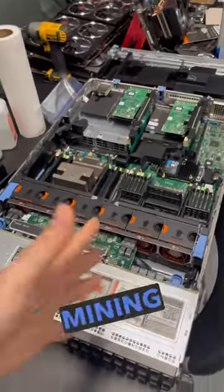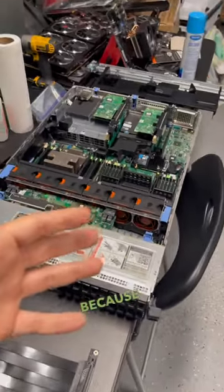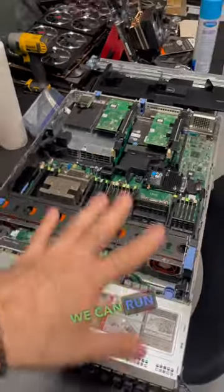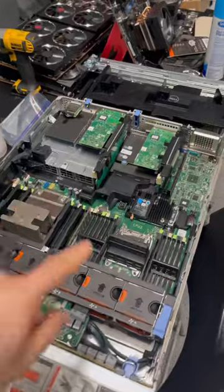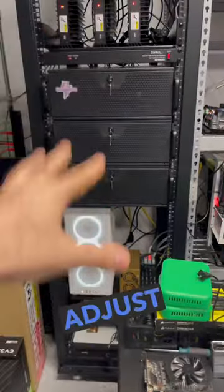Especially for wallets that were spec mining and we're not sure of — and honestly this is the perfect fit. I didn't want to buy anything new because I didn't want to waste the money. There's so much you can do with this: we can run nodes, all kinds of stuff. I'm definitely going to beef up these two procs, add a bunch of RAM, and get this mounted on the rack.